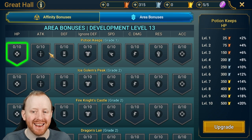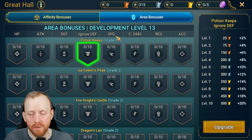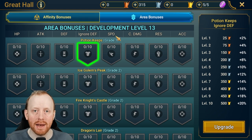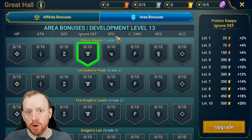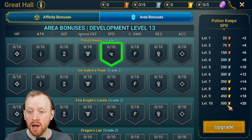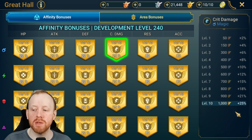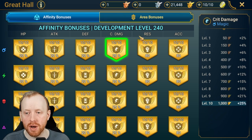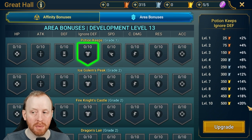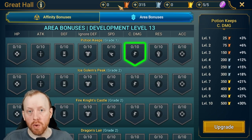With area bonuses we have more stats available. HP, attack, and defense are still based off base stats. Now we've also got ignore defense — which is additive with other ignore defense effects like savage and lethal, all adding together up to 100 for true damage. We've got speed bonuses up to plus 20, which is additional on top of the final build. Crit damage caps at 30 here versus 25 in affinity bonuses, and resistance and accuracy remain, giving us five percent more crit damage overall.